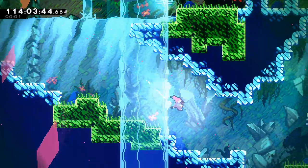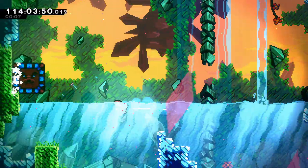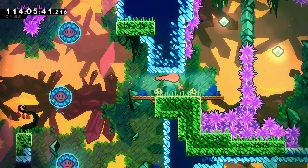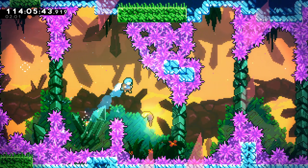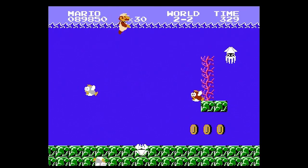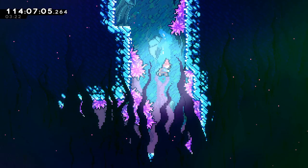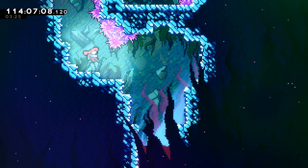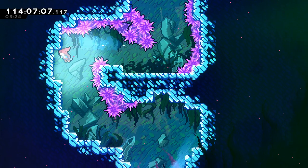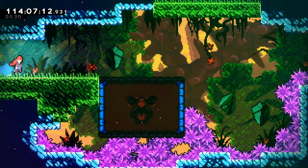One of the ways Celeste makes its water levels fun is by not having that much water in them. Madeline's movement is also very fast in the water because she can dash through it, so instead of a slow and imprecise water level, you get a very fast-paced and responsive one. Essentially, Celeste makes a good water level by not having it feel that much different from every other level in the game. The water levels in the Mario series are extremely different from the rest of the game and not in a good way, whereas in Celeste the game still feels familiar in the water levels — it just gives you new and interesting mechanics to play around with. In the Mario series, water levels feel like an unwelcome change of pace, but Celeste keeps the pacing exactly the same while making the water an interesting mechanic that is sporadically added to the level.